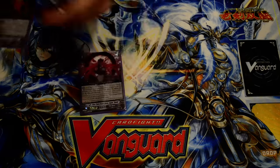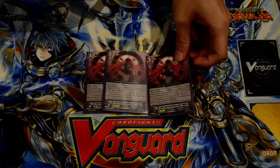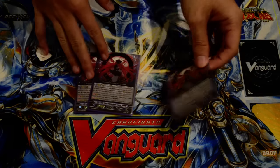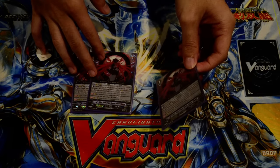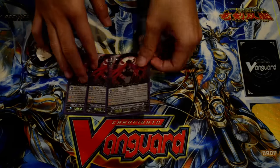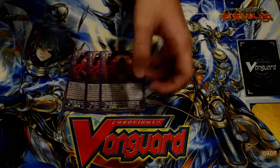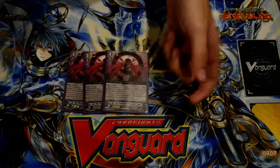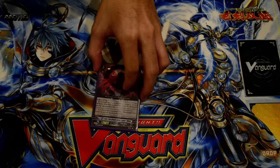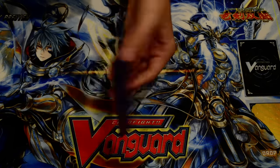Then lastly we have the Luki Reverse. This one's skill is counterblast 1, lock a Pale Moon rearguard, then choose a card from soul, call it to rearguard, and it gets plus 5 for the turn. So this is a plus 1 for counterblast 1, but you kind of lose pressure with the locked rearguard, though you get the plus 5 on the called unit anyway, so it's usually not that bad. It's kind of my backup option in most cases, but it can be used to spend that extra 1 random counterblast that you happen to have left over.